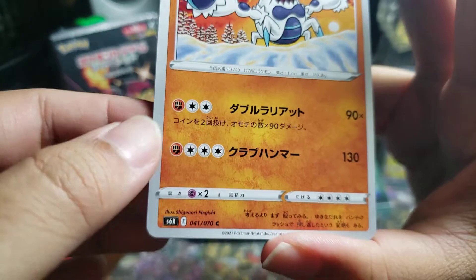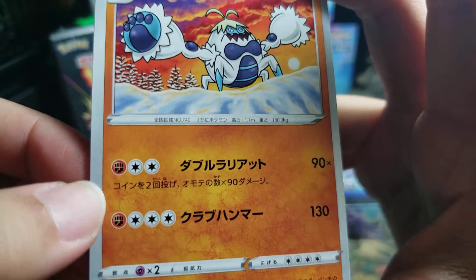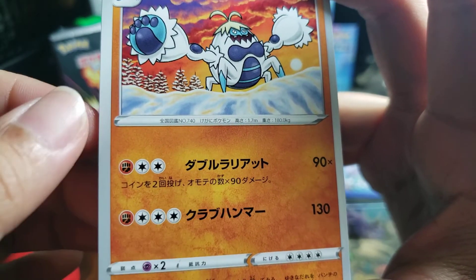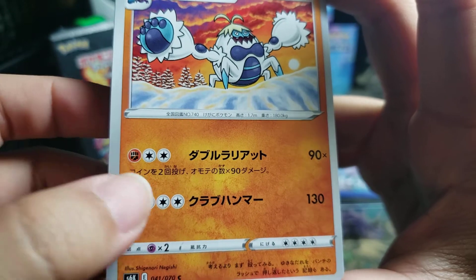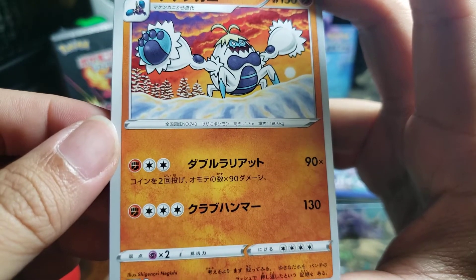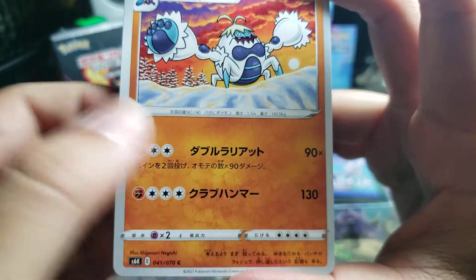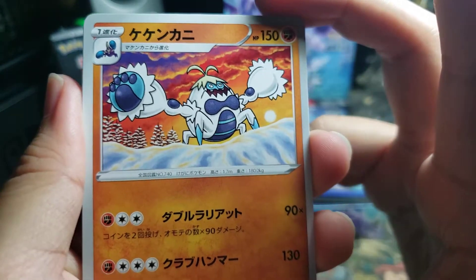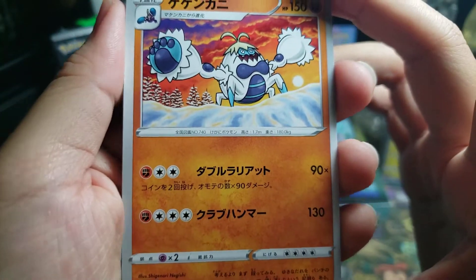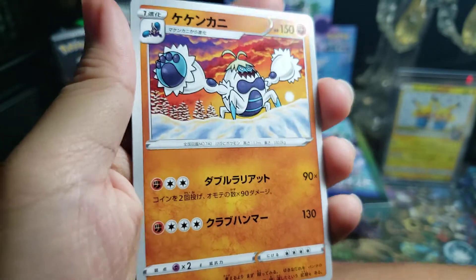3 energy for a 90x attack — flip 2 coins and you do 90 times the number of heads. So at most you'll do 180, but sometimes you might do nothing. And for 4 energy you do a solid 130 damage. Seems like a lot to chance.